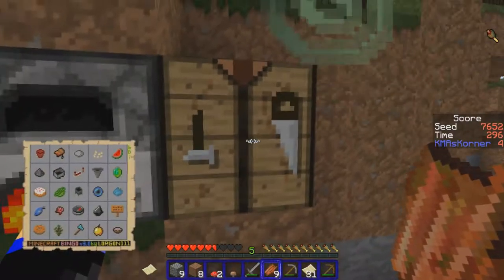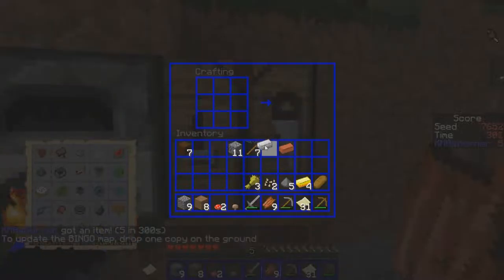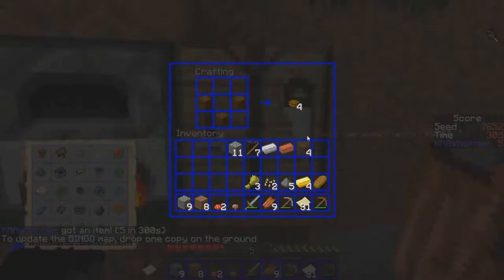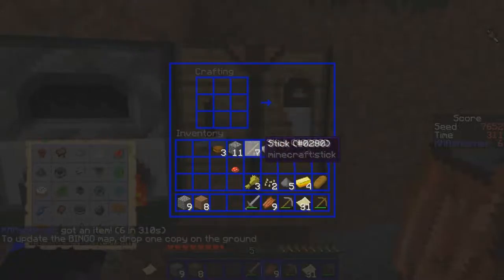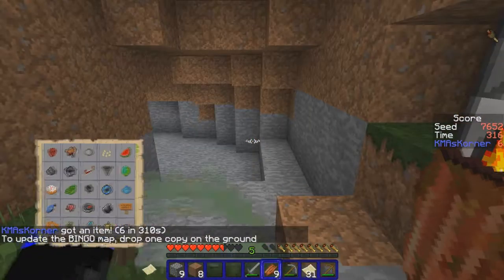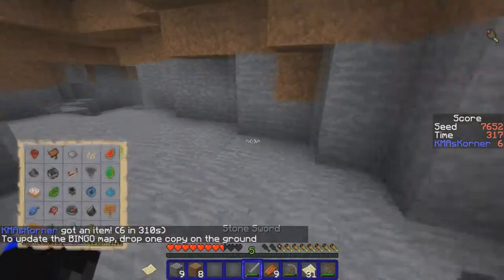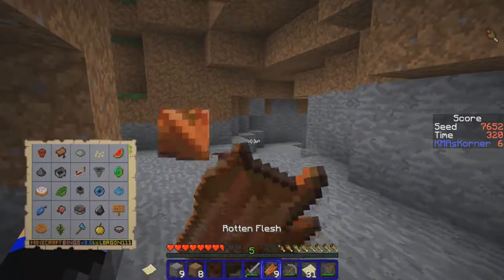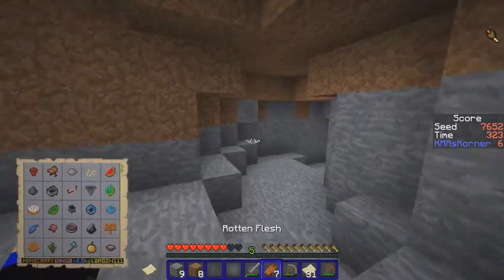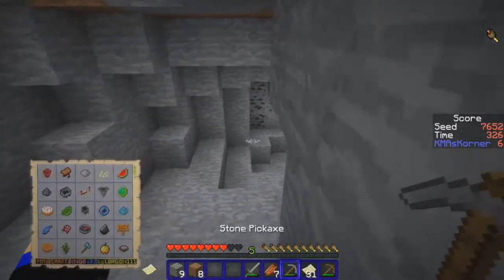I'm gonna make a minecart, make the bowl real quick, and do the mushroom stew thing. Now all I need is — how many iron do I have? Two. I need five more. We are gonna go find that cave because those five iron should not be too tough.